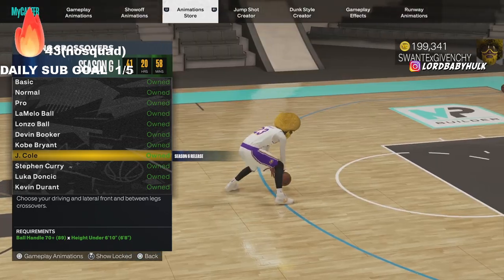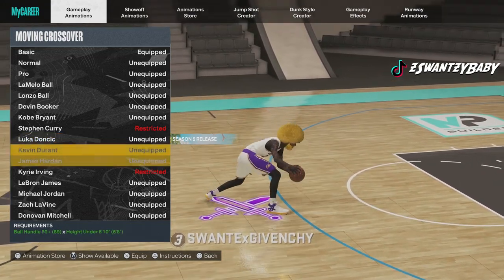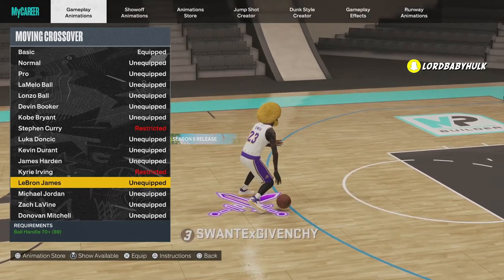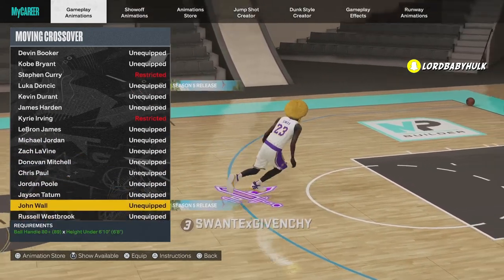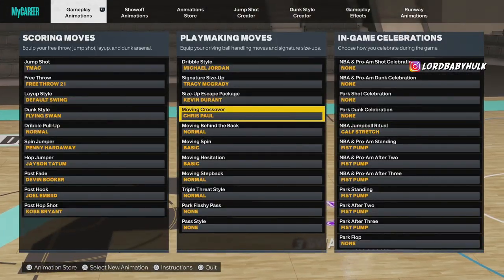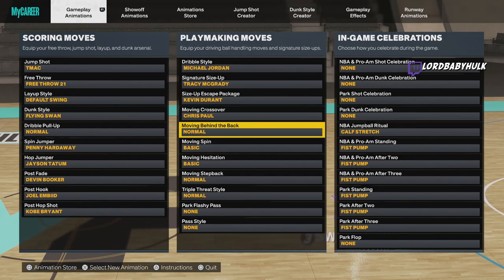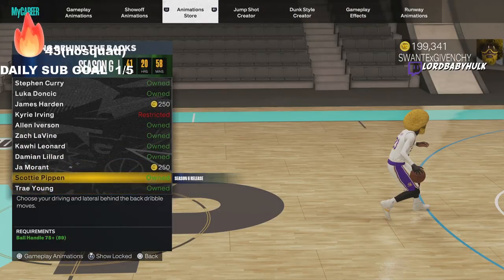Russell Westbrook moving cross — the Luka moving cross is trash, I don't really like it. The John Wall moving cross is trash too. My favorite moving crosses are James Harden, Chris Paul, and Russell Westbrook. You can choose between the three. Chris Paul makes you dribble better but it's not like a super attacking size-up go-crazy move.